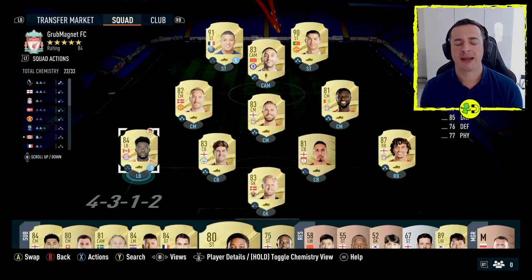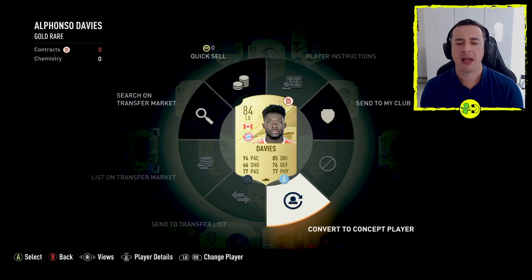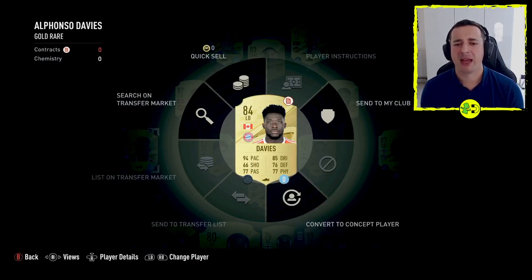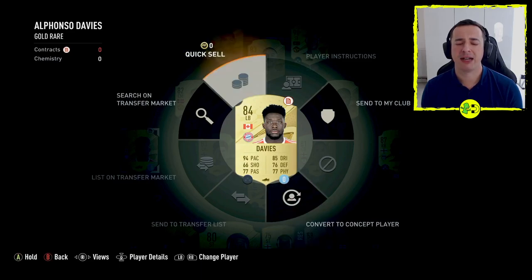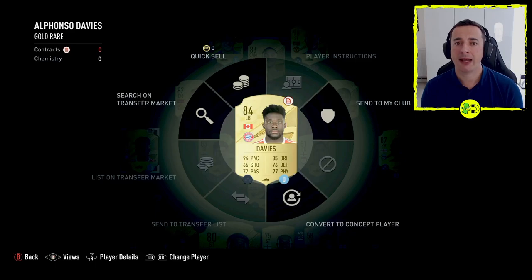I've got a loan player here showing zero and there's a flashing little icon up the top right — normally that's the renew contract icon — but with a loan player if you go into actions with X on Xbox or Square on PlayStation, there is no such option, there is only convert to concept player. Concept players are basically a representation of a player you can use for planning purposes; you can no longer use them in the squad. That's your only option, or you can leave them as they are with the zero, but you cannot renew a loan player, so once their loan is finished they are useless to you.